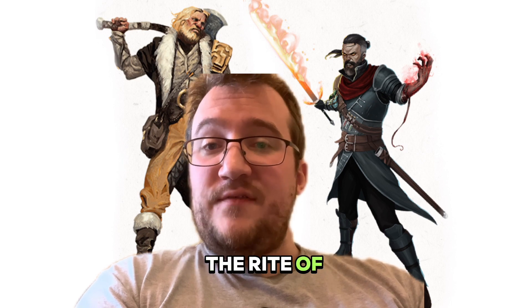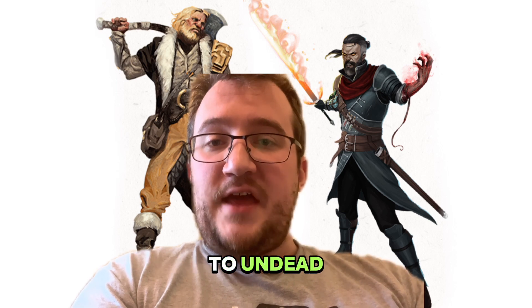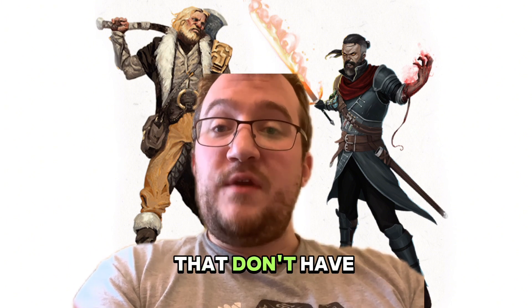The Ghostslayer Archetype is great because you get the Rite of the Dawn, which allows your rite to do radiant damage, you get necrotic resistance, and it also does additional damage to undead. You also get Cursed Specialist, which allows you another use of your Blood Maledict ability, and you can now use your Blood Maledict on things that don't have blood.